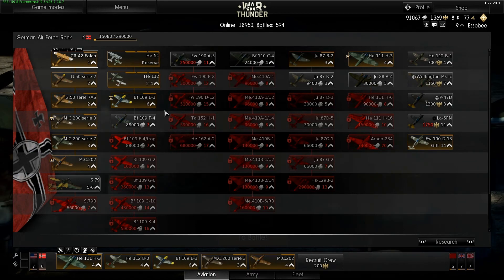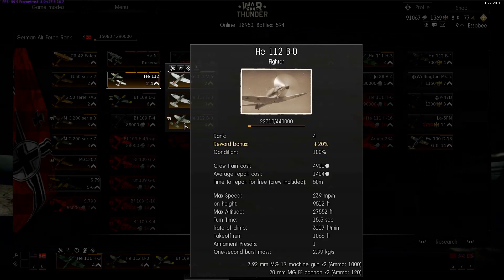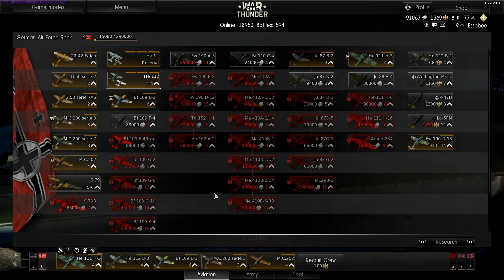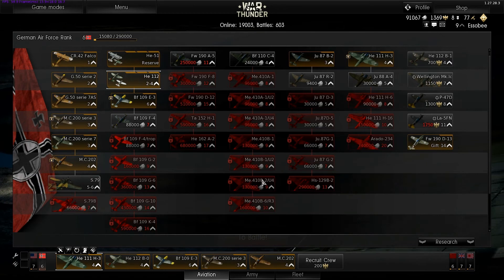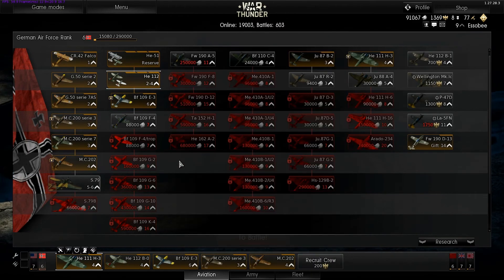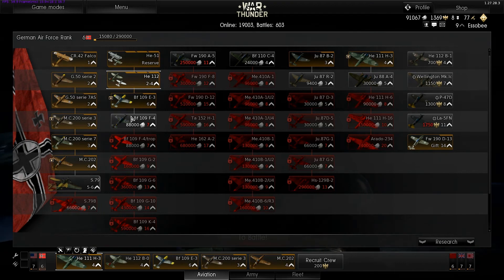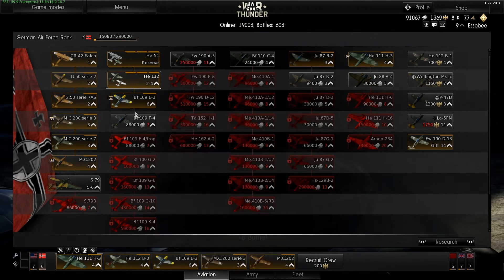The Germans — I'm not a fan, as you may have seen. But at level six they should start to shine with the BFs coming out. The He 112 at level four is not bad, and the 202 at level four is not bad. Everything else is completely horrible — terrible bombers, and they're not really bombers, they're more like attackers. They handle horribly and carry no real payloads — they just have big guns and go fast.